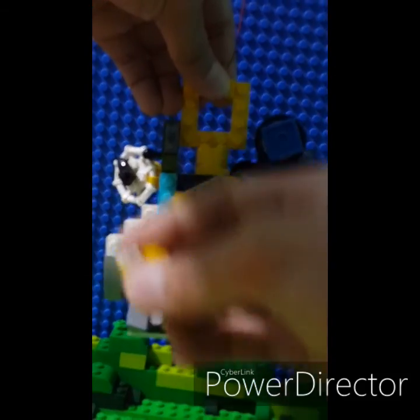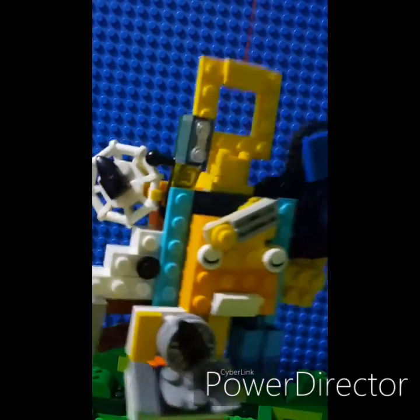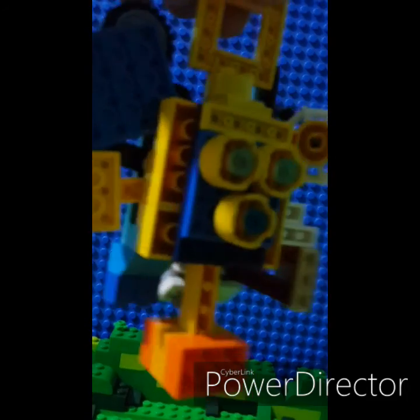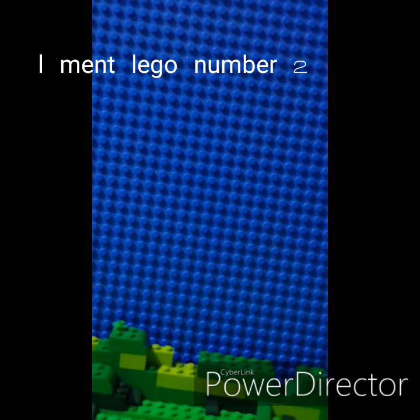And here are the eyes for awakening him. I also attached a string so I can float him around. I also added three thrusters. Comment down below — is it right to put the two thrusters up or down? All right, that's Lego number one.